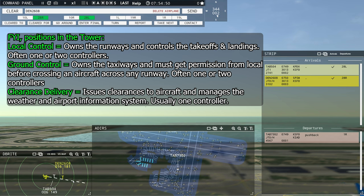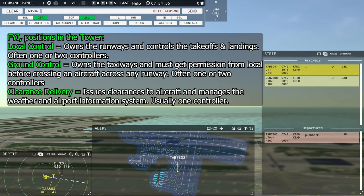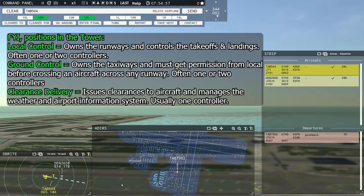I have no questions and I have the position, November Echo. Thank you very much, Foxtrot Mike. Let's see — where's Denali going to be parking? Down in the Alpha apron.